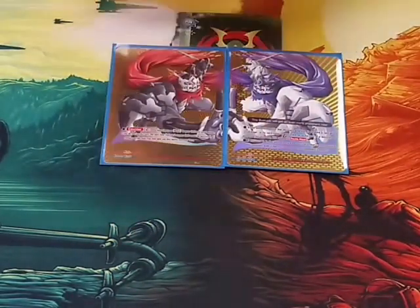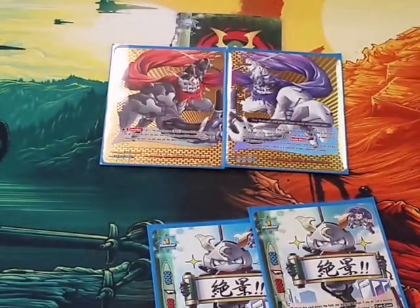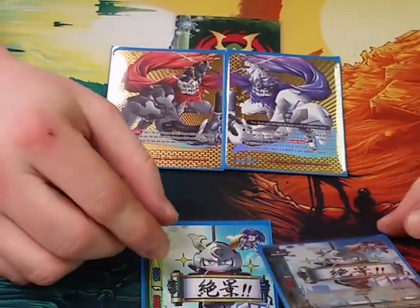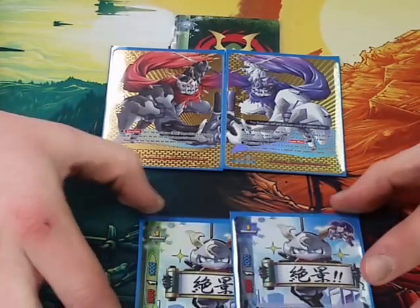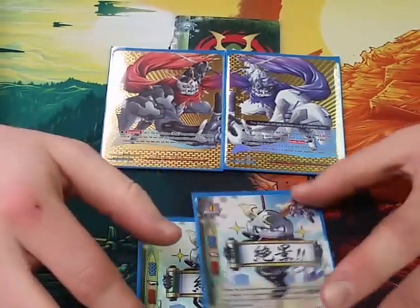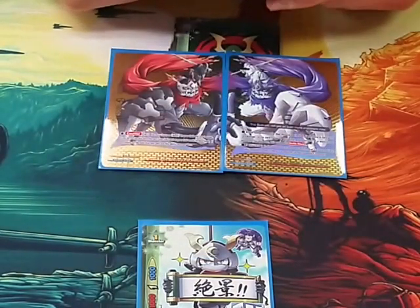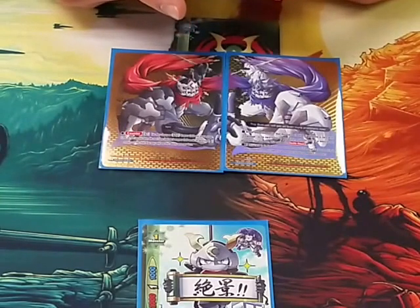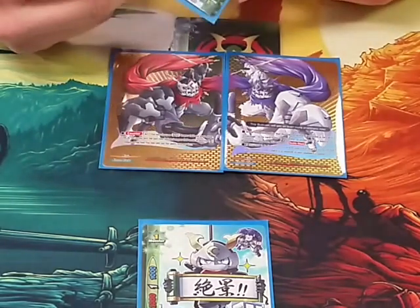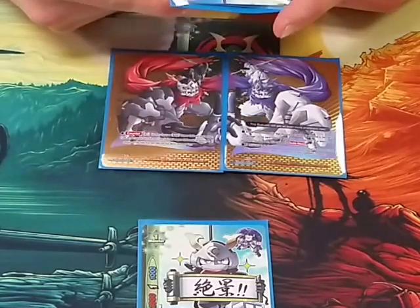Right now we're only playing two copies of the SD Tsuchikage, mainly because I only have two. If you guys out there have any that are extra for trade or whatever, message Joe on the channel and I will definitely try to get them from you. It's a 3-1-1 — when it enters the field, I can pay one gauge, and if I do, call a monster with Byakuya in its name from your drop zone by paying its call cost.